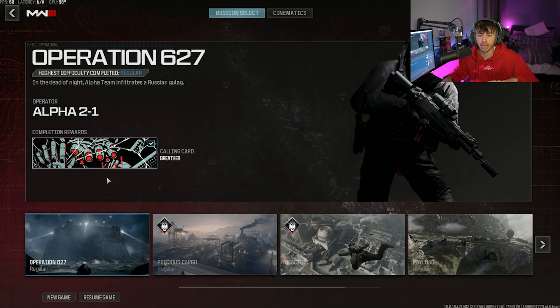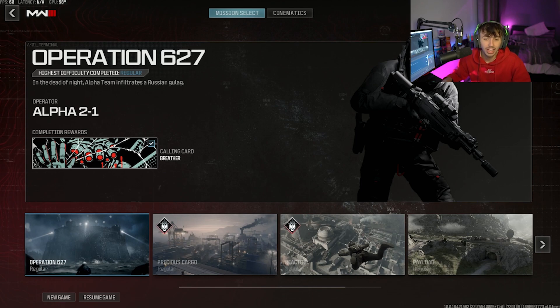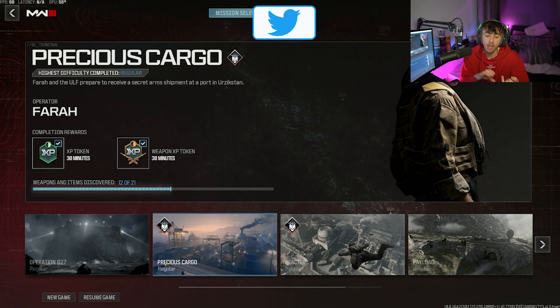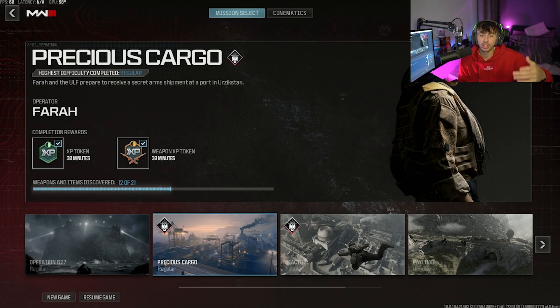I'm over on the campaign now. If you guys haven't started it yet, you might not have this on your account, but I've played a few missions already. As you can see, you get completion rewards for completing every mission on the campaign. A lot of them are just calling cards and stuff like that, which will carry over into MW3. But the key things we're looking for are the 30-minute double XP tokens and 30-minute weapon XP tokens — these are going to be crucial for starting MW3.